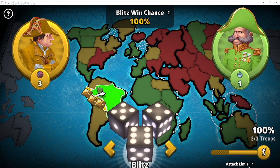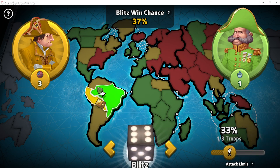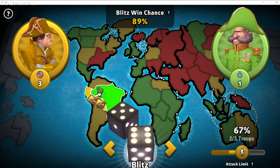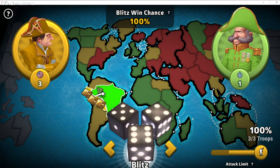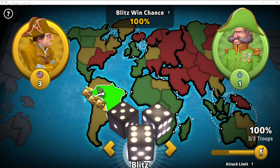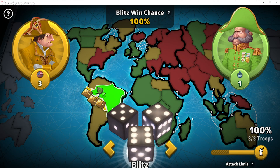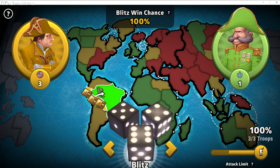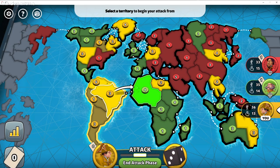Another thing you might notice is something called a slider. This tells you how many troops you can attack with — you have to attack with at least one. You could attack with two, which gives you a 9% chance of winning, but it's considered unadvisable. What you always want to do with the slider is roll it until you get the minimum amount of troops needed for a 100% blitz, because there's a quirk in the formula that can cause you to use more troops than statistically necessary if you don't.